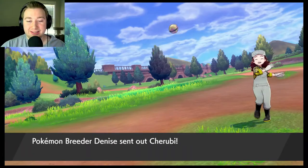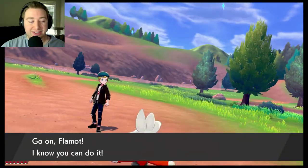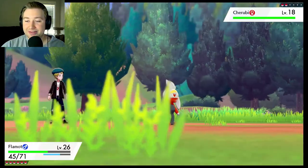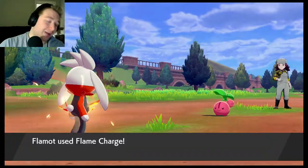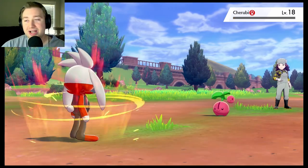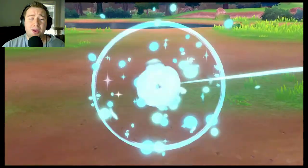Okay, hi Breeder Denise! Let's get that Cheruby — I'm going to one-shot it, it's a Grass type. Super effective Flame Charge coming in hot! One-shot, one-hit KO. We got our speed increase. She's got one more Pokemon — what is she gonna send out?